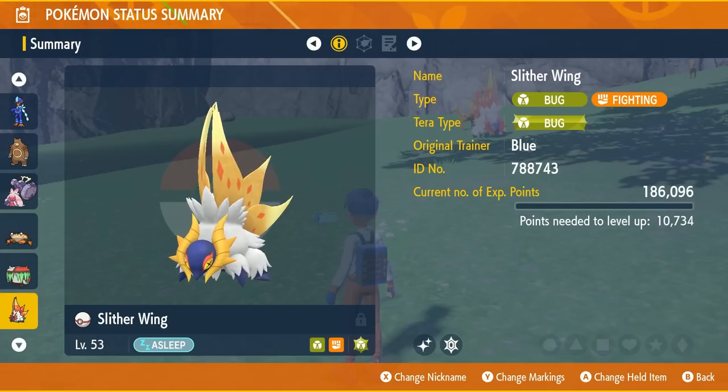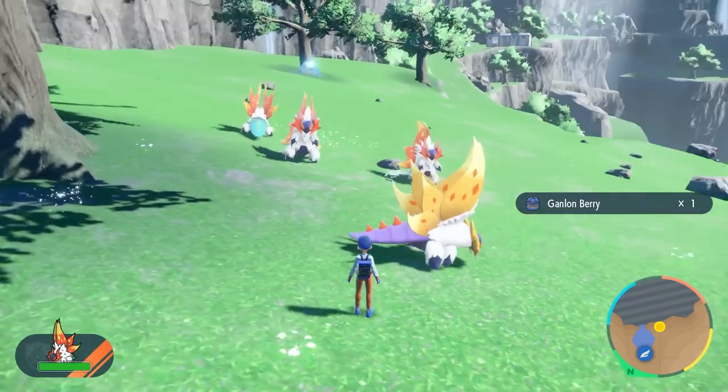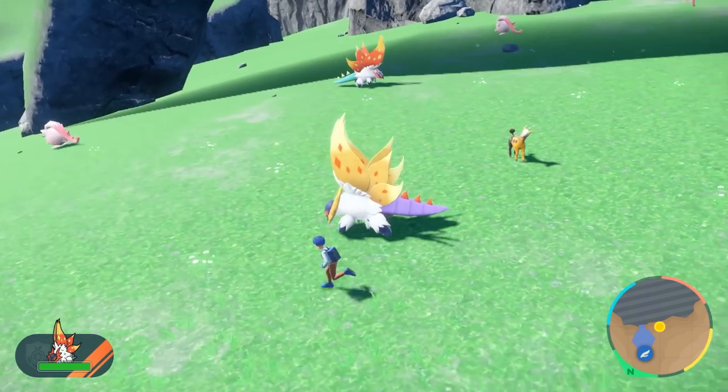Pretty stoked on this thing. I'm going to guess Lax as always. No way — it's Jolly! That's crazy. This thing is speedy and it hits like a truck — that's super good. Look at this big bug. This dino moth — that's really what it is. It's also asleep and walking around.